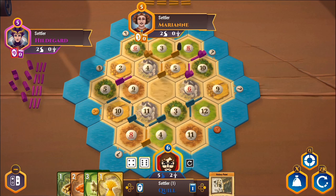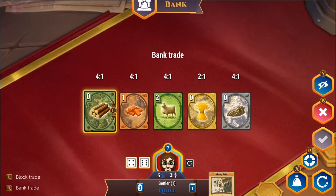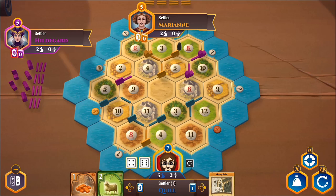I can build a settlement. It's a little annoying not to build cities, but I think we are going to build a settlement — it's worth a victory point and increases production. Now that I have access to a port, I can trade two wheat for one of anything else. I don't have a ton of wheat production, and one big part of the strategy for these ports is wanting to produce a lot of it. I only produce wheat on a ten, though now I'd produce two since I've got two settlements adjacent to the wheat.